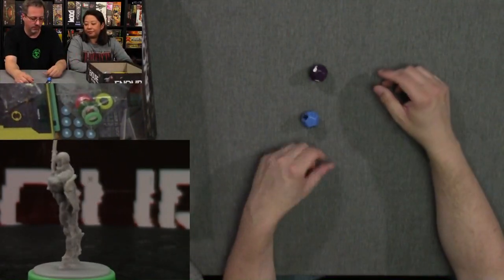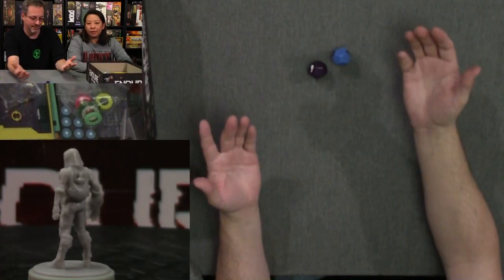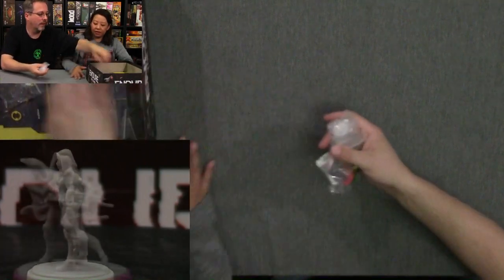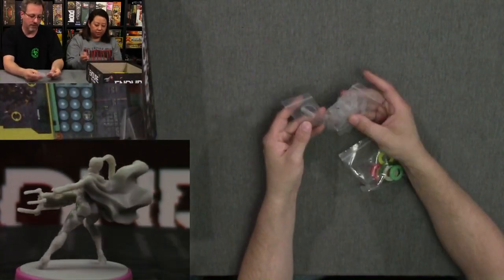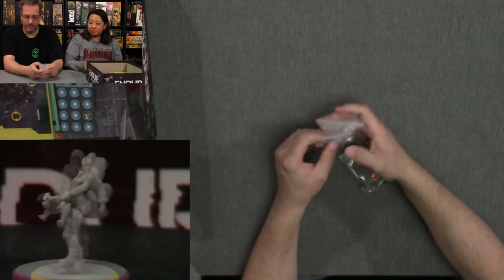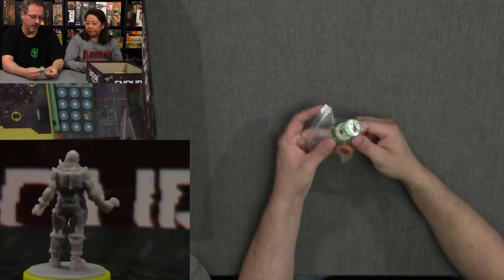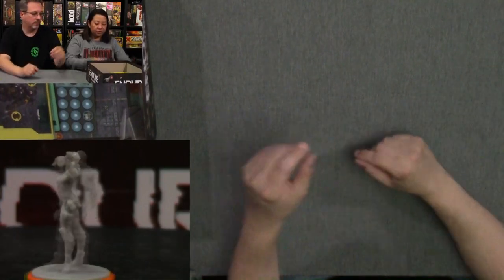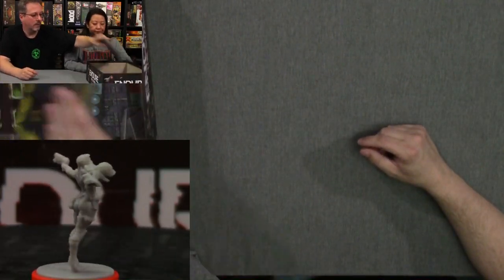First thing is you have these huge dice — purple and blue. You've got standees, which are probably for the doors. And then you've got the round bases for the figures.